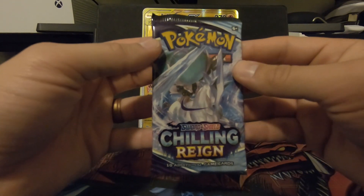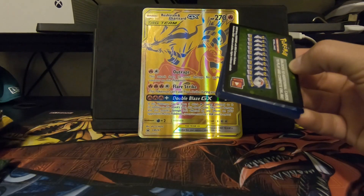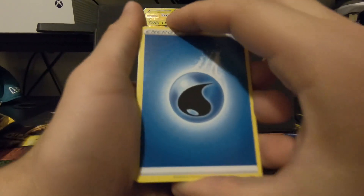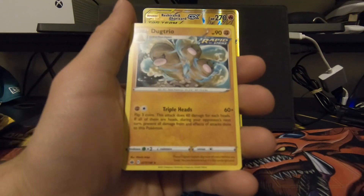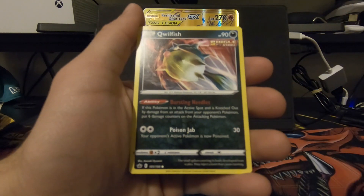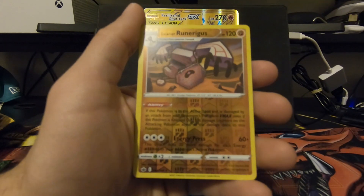Next we got this Chilling Rain pack. We got a Water Energy. That's a Sigilyph. Karrablast. Justified Glove. Weeding Glove. Dugtrio — pretty sick. Castform. Qwilfish. Ralts. Heracross. And Castform. And a Galarian Runerigus.